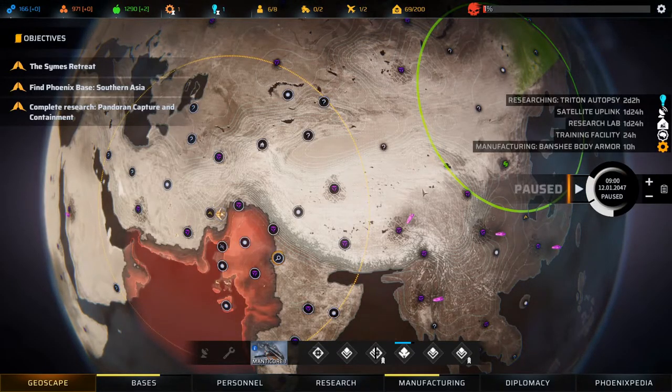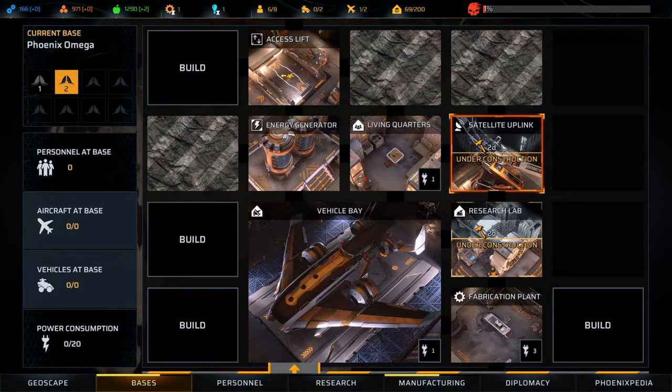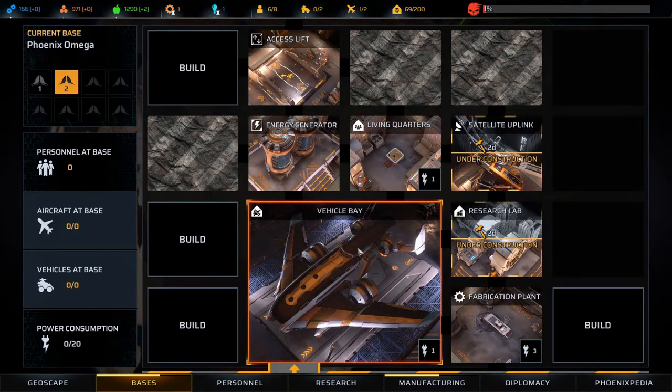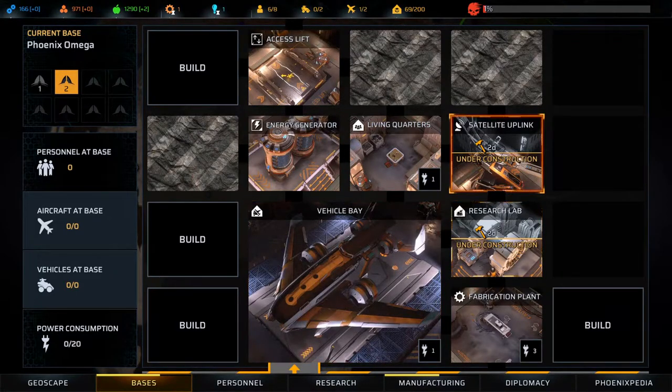We're basically healed. Let's have a look at our bases — 24 hours for you. You have the satellite uplink under construction and the research lab under construction, that'll take two days each. The satellite uplink will be really nice because then we can do two scans at a time. The research lab will speed up our research. We do have a fabrication plant here — so that's nice.